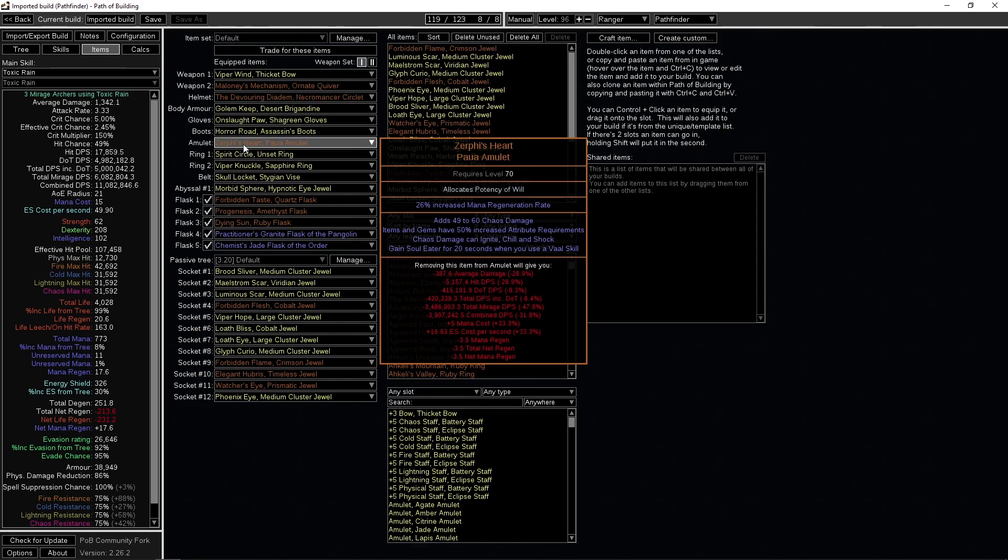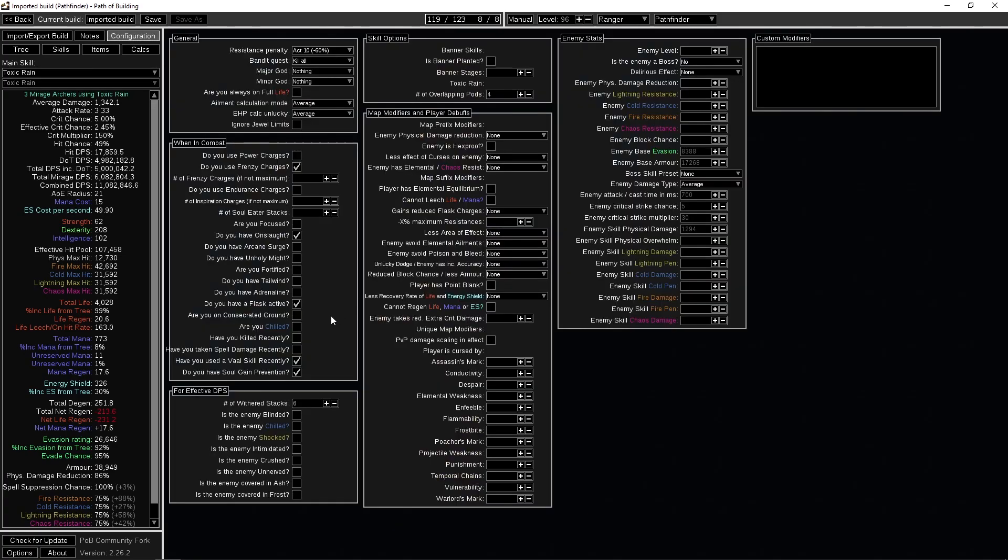This build is designed to farm simulacrums. The main part of the build is the Surgebinder amulet, because simulacrum waves last around 30 seconds and this amulet gives you the soul eater buff for 20 seconds when you use a Vaal skill. I usually wait around 10 seconds then press Vaal Grace to have soul eater for the rest of the wave. For every kill you get a stacking attack speed buff, and I usually hit around 100 stacks by the end of the wave when the boss spawns — going from 11 million DPS up to 40 million with 100 stacks.